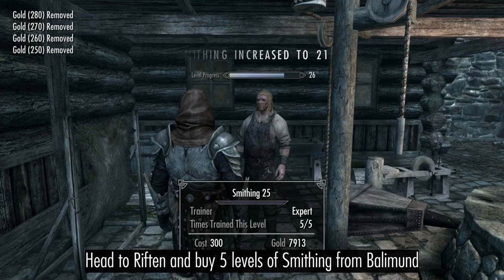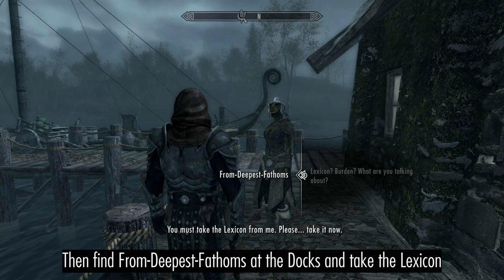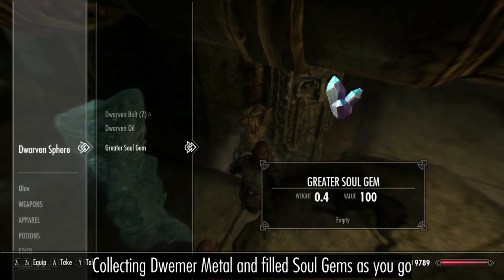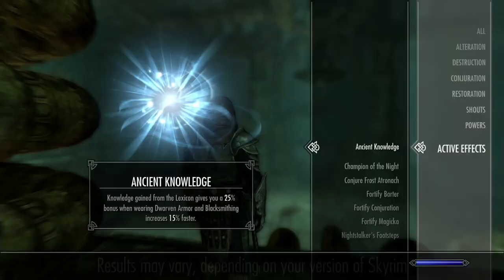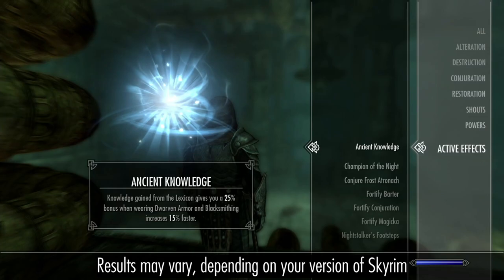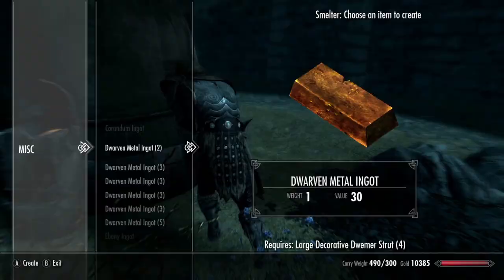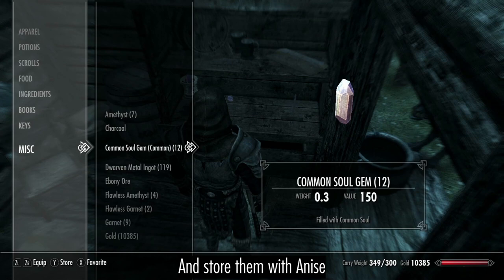Head to Riften and start training smithing with Balimund. Find the item from Deepest Fathoms down at the docks and take the Lexicon. Fight your way through Avanchnzel, and collect all the Dwemer metal and filled soul gems you can find. Return the Lexicon for the Ancient Knowledge effect. Then grab 5 more levels of smithing training so you can access the Dwarven smithing perk. Smelt all your metal into ingots and store them with Anise.